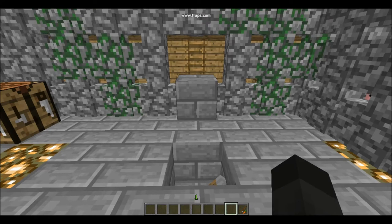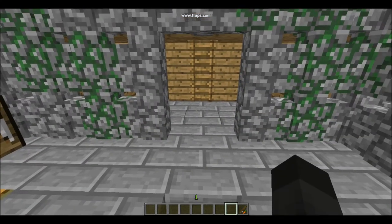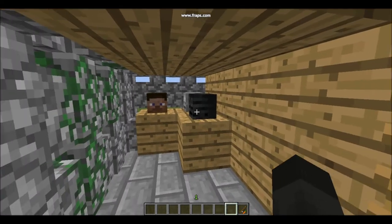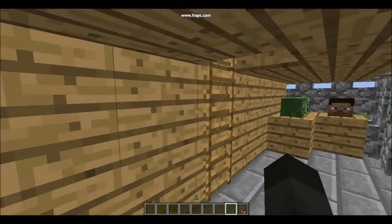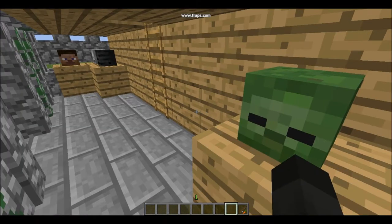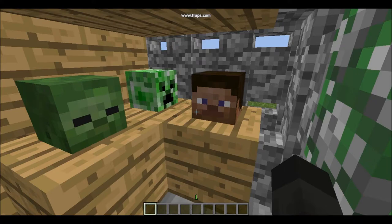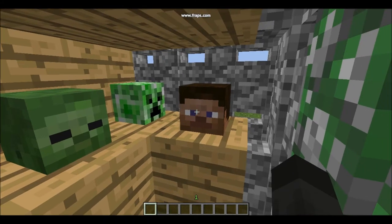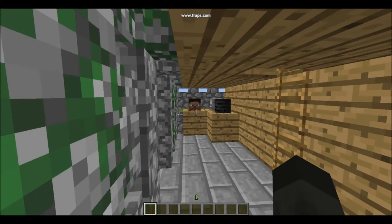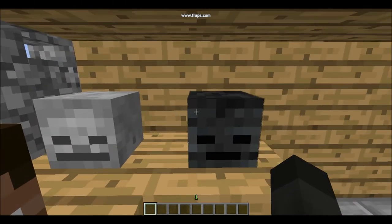Now moving on to something a little rather spooky. I believe Jeb wants this to be a Halloween update. We have skulls and heads of creepers and even other players — mount your friend's head above your fireplace. We have the player head, the creeper head, the zombie head, any player's head, the skeleton skull, and the wither skull.